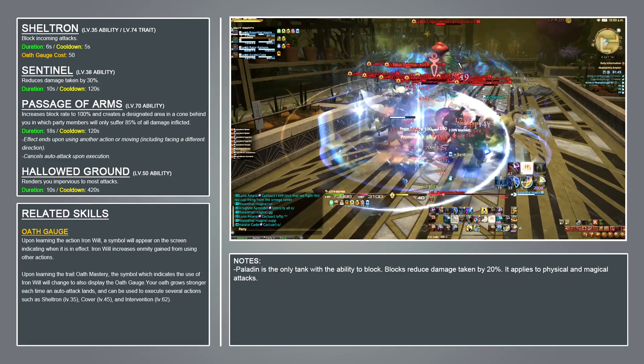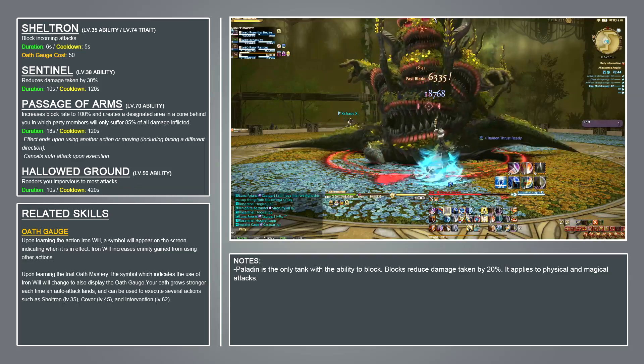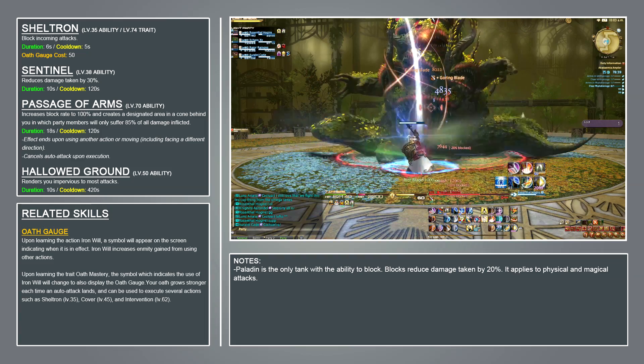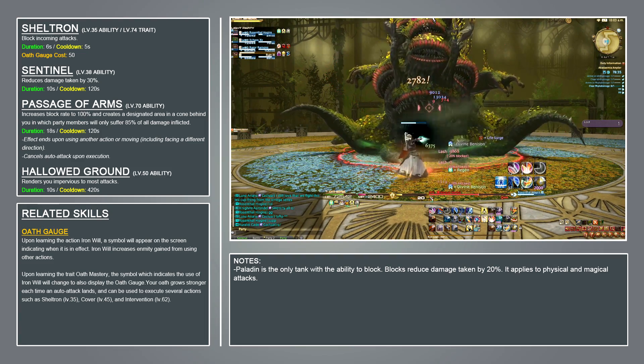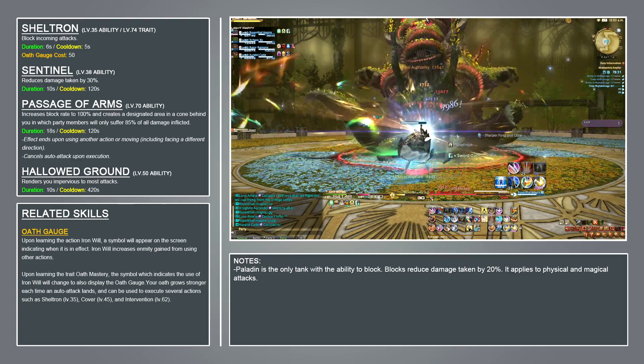Before unlocking the level 74 trait Enhanced Sheltron, the duration is shorter. Sheltron has a 5 second cooldown, so it can be used twice in succession if your Oath Gauge is at its maximum capacity of 100. During dungeon pulls, you should activate Sheltron as often as possible, but during boss fights, make sure to always save at least 50 Oath Gauge for an incoming tank buster.